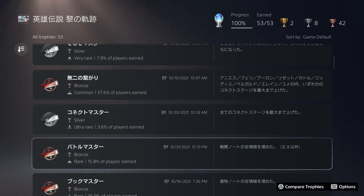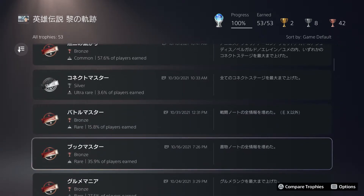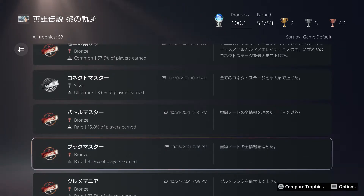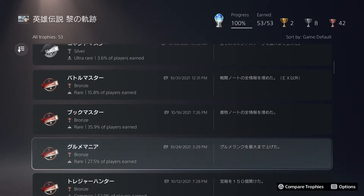Battle Master: when you kill enemies they're automatically added to your book — no scanning required, which is extremely nice. For Book Master, buy books at general stores whenever you see them, but there's also a vendor at the end of the game before the final dungeon that will sell you everything you missed, so it's not a grind.